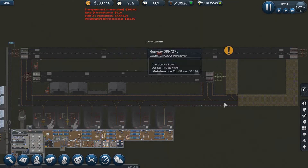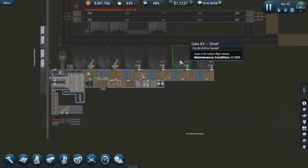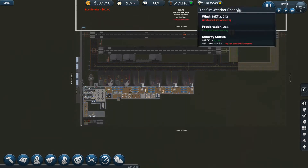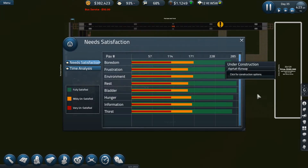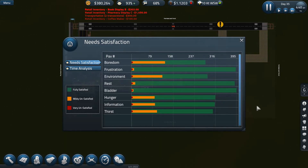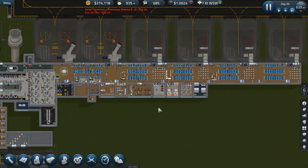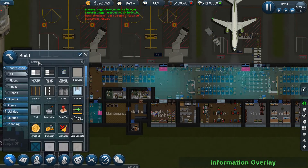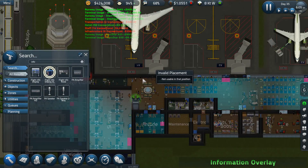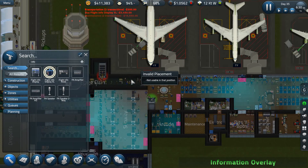We can also dismantle that taxiway. It's getting quite bad weather-wise. Thankfully the wind is blowing in a way that means we'll still be able to use our runways. We really do kind of need a vertical runway going up like that. There's passenger dissatisfaction - what are the complaints? Information - blimey. Boredom seems quite bad and hunger still seems quite bad. There's quite a lot of uninformed people. We're still running the airport whilst we're doing this runway construction.